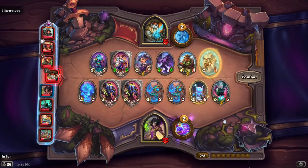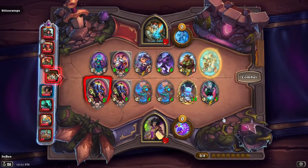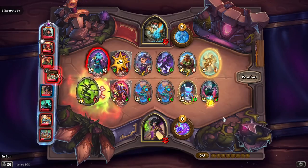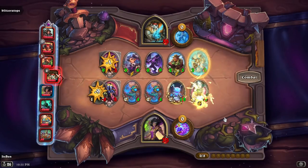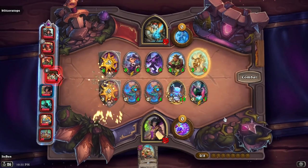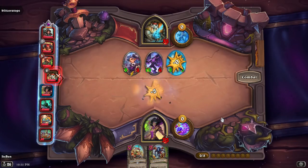Now my hero power — I'm hero powering to test if it triggers Avenge, and it does. That interaction works properly, because you never know with a new patch: new interactions, things break. But yeah, it does trigger Avenge. It seems to work as intended — it pops Deathrattles. Now my hero power again just gives me plus two HP on my board and kills off a 2/2, which doesn't compete with people who have actual good hero powers.